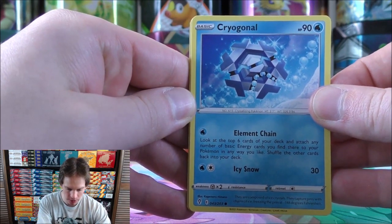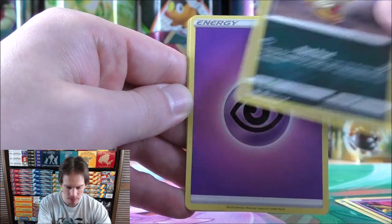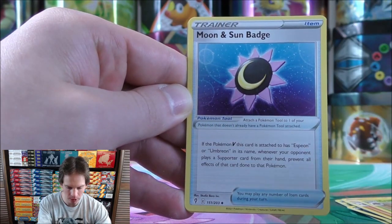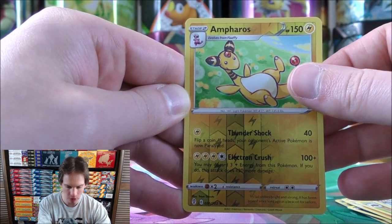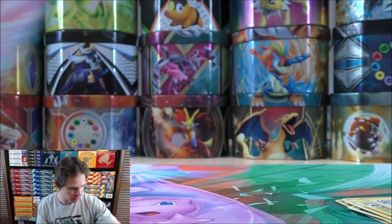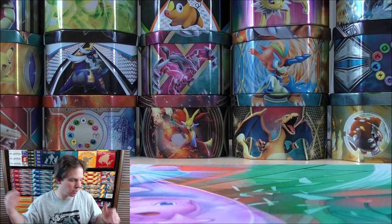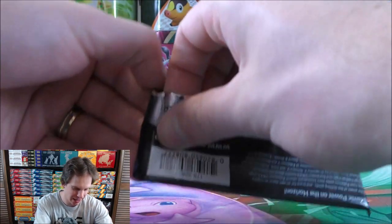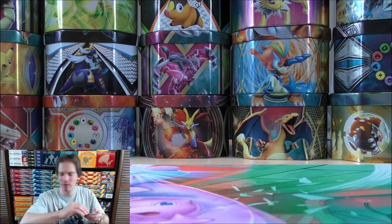Pack 5 starts with Cryogonal, Petalil, Bergmite, Drowzee, Scraggy, Psychic Type Energy, Palpitoad, Crustle, Moon and Sun Badge — lots of trainer cards that refer to the Eevee evolutions — another rare reverse holo, and the final card is a Sylveon V. This is a Psychic type Sylveon V, since Fairy type is no longer in the TCG, though it may make a return. Dragon type has been in and out as well, though Dragon is not a basic energy type.